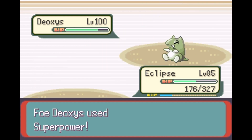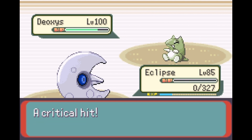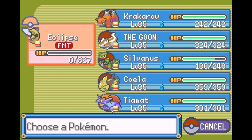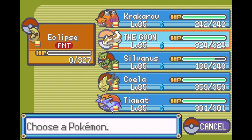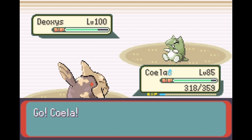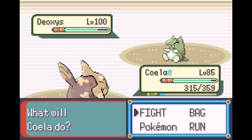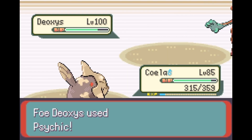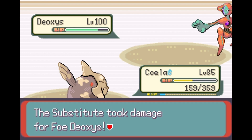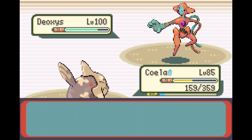I should be able to tank with Koala. There's a layer of Spikes as well. Rock Blast can go through Substitutes - it can break the sub and keep hitting afterwards. That was a lot of damage. The Petaya Berry activates - oh, that's bad, that's going to kill me. Lunar Turn has the best Special Defense at 136/170.